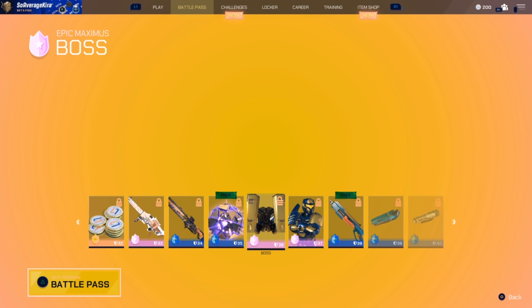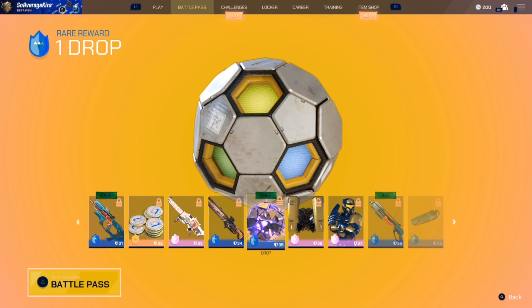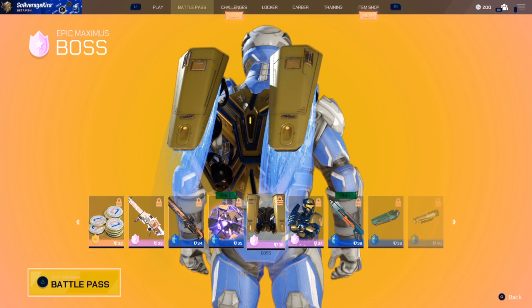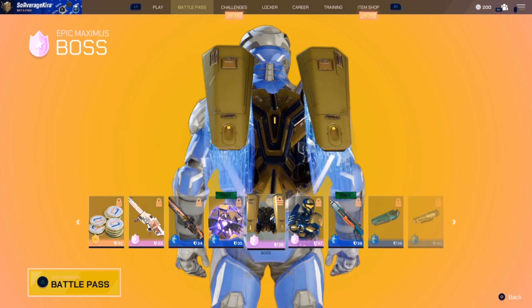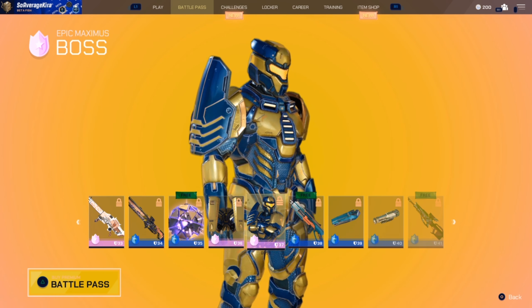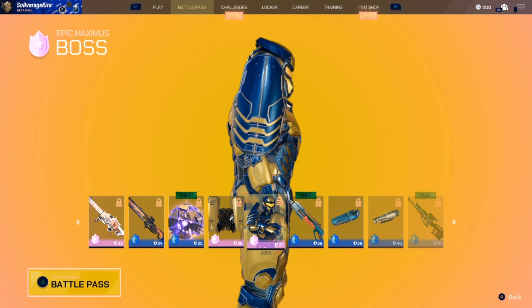Another rare drop — it must guarantee you a rare skin as well, which is pretty cool. I'll dive into that when I do my drop video. Then the Maximus boss skin for the jetpack, and the third installment for the boss character looks really nice — the shoulder thing with the blue and gold looks great. I'm looking forward to that at level 37.